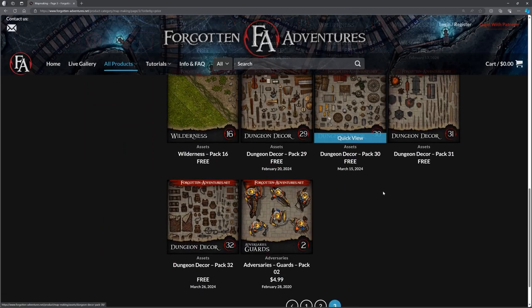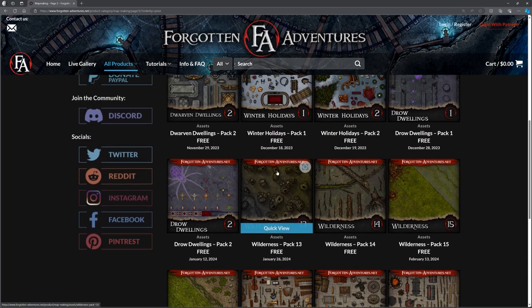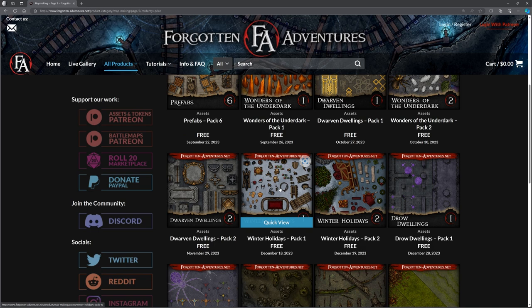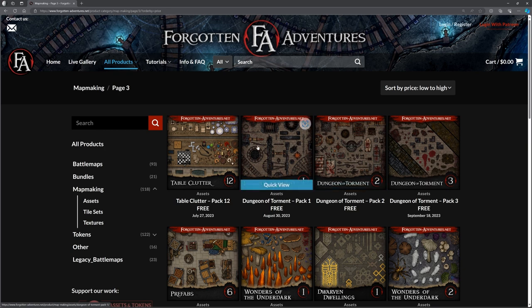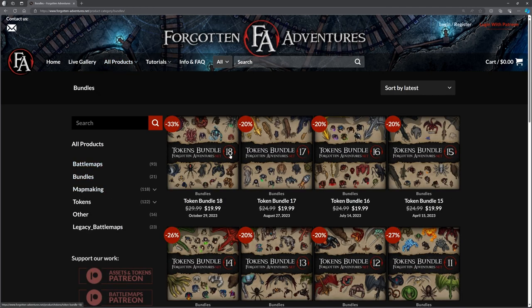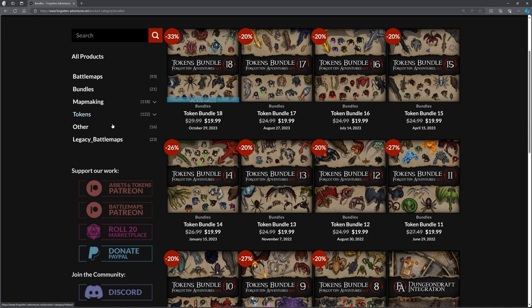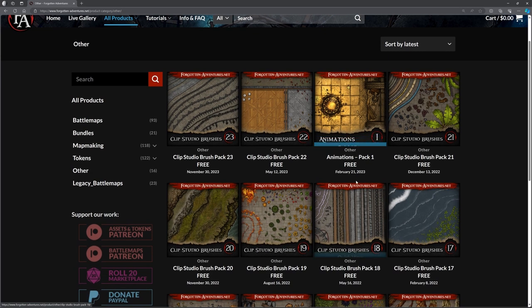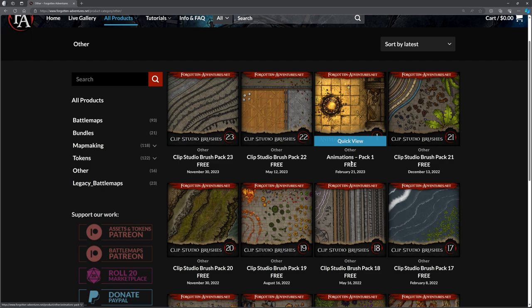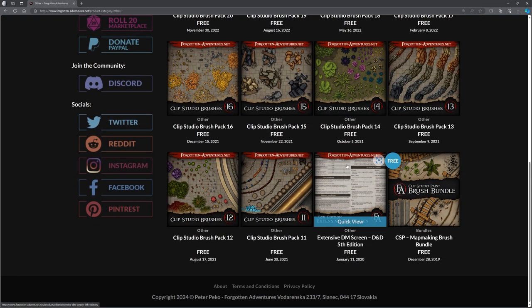Going right down to the end to check the most expensive pack — actually they're all free until we get to this adversaries guards pack, which is the only one that currently costs anything. All the rest are 100% free without being a Patreon member. You can see at the top right it says 'log in with Patreon' — I'm not logged in and I can still access and download these. There are bundles as well if you want to buy bigger collections of stuff together.